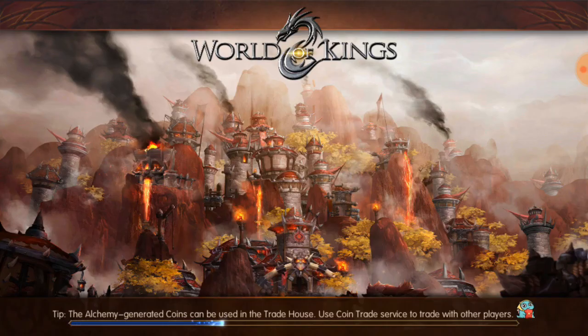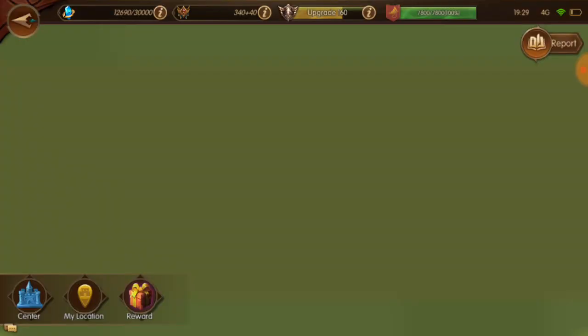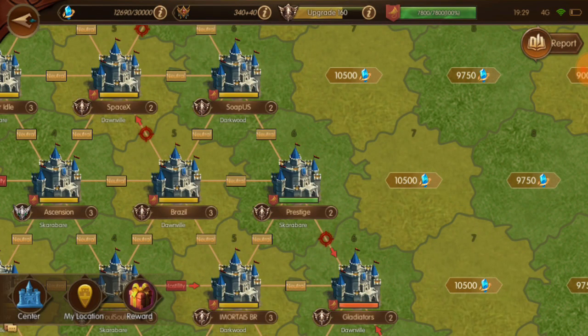Go ahead and click on 'Go to Castle' — it's right next to guild siege on the guild tab. I did that really quick but I'll show you once again: open up your guild, you'll see 'Leave Castle' — that's where 'Go to Castle' is — and then guild siege on the bottom. Click on guild siege and guild invasions will start coming up.